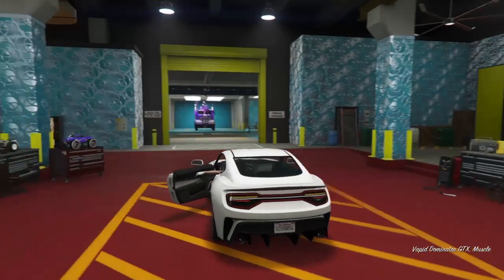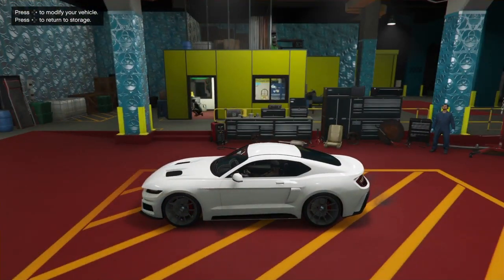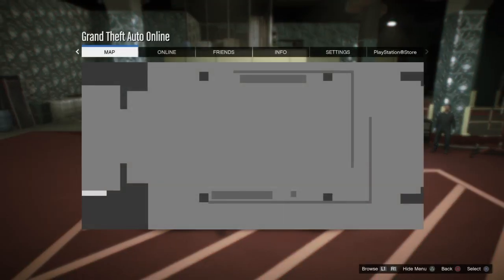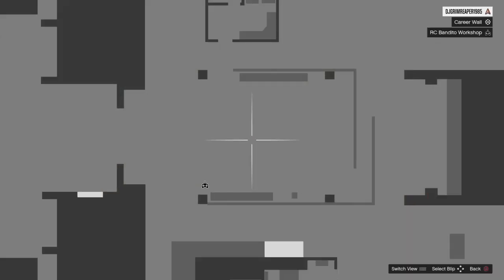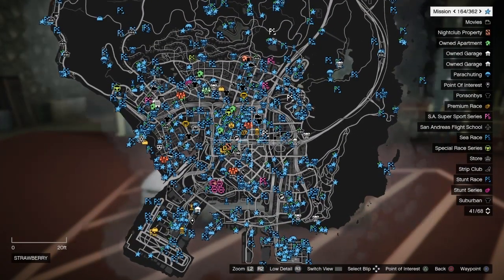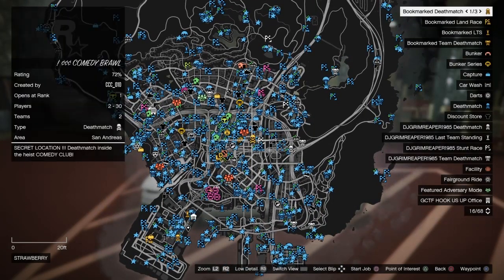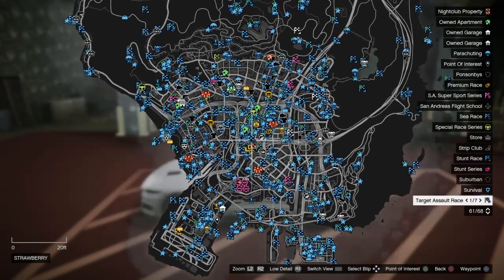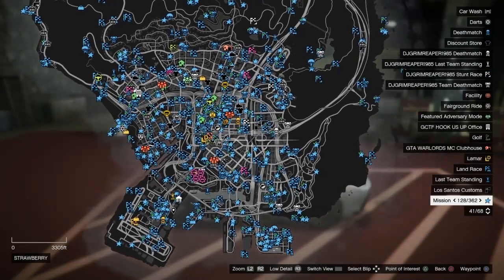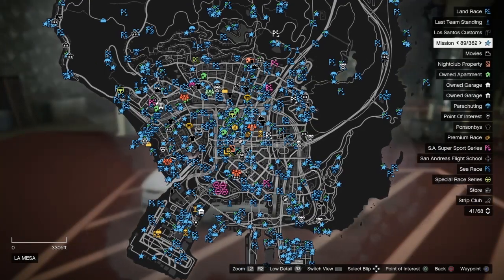Press start, press X, then press your middle button to switch the view. Go up to your custom job — it has to be a custom job that's broken. I'll try and leave a link in the description for a custom job.